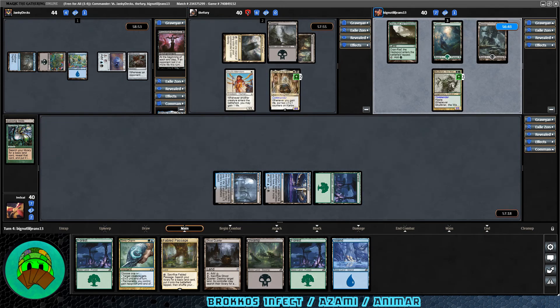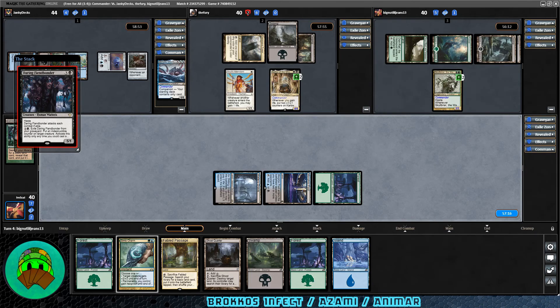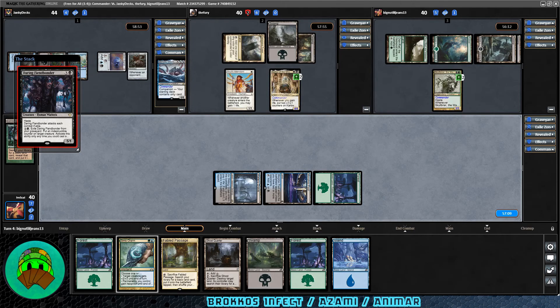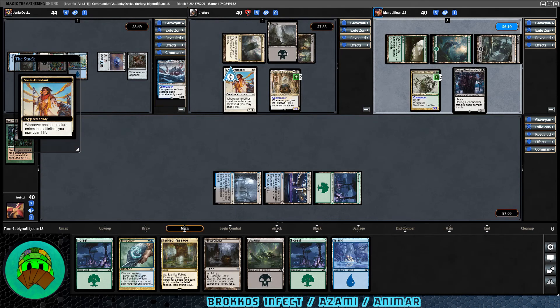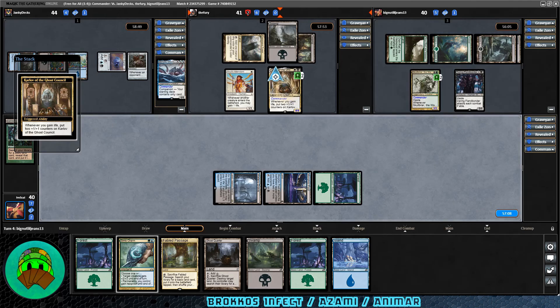Over to Skullbriar. We're facing some weak board presence — especially since we have no Infect and also have trouble protecting Brokos from Karlov. Daring Fiendbonder comes down: it has Haste, and by exiling it from a graveyard you put an Indestructible counter on target creature. Pretty good. Soul's Attendant triggers again; Karlov will likely have the 6 counters needed to exile something by the time it comes back to their turn.